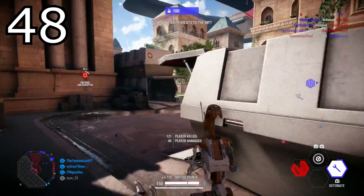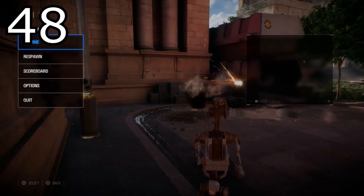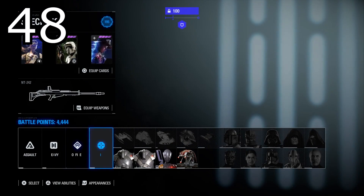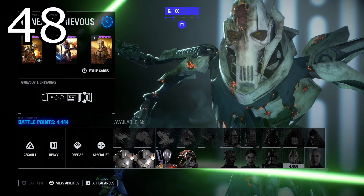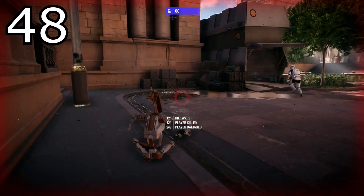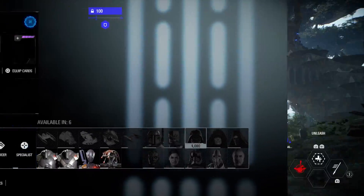Tip number forty-eight: after earning 4,000 battle points in a round, respawn to get a hero — do not wait to die. I see a lot of people missing out on heroes because they go on a good streak, get their 4,000 battle points before anyone else, and then wait to die. If you wait for someone to kill you, someone else can sneak in and take that hero. Just hit the options button and respawn yourself instead of waiting for an enemy to kill you.